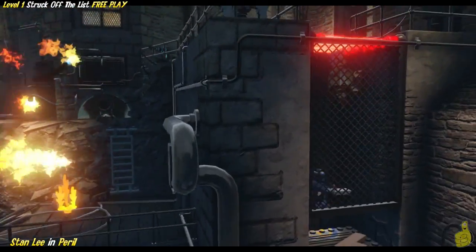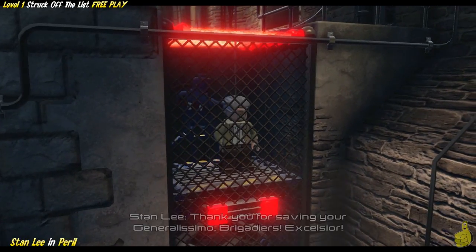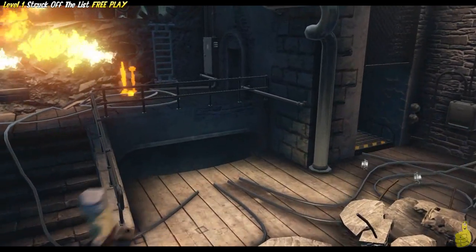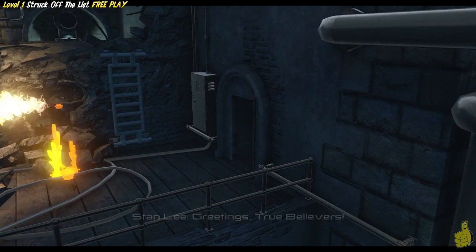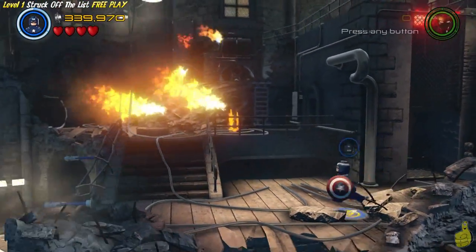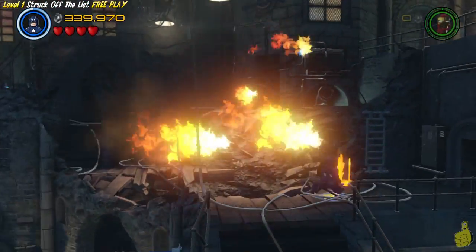Smash your way all the way to this weird elevator - which, guess what? Freely, freely, freely - excelsior! We have saved the first of many Stan Lees! That actually pretty much wraps up all the collectibles, and that's going to wrap up the level too.